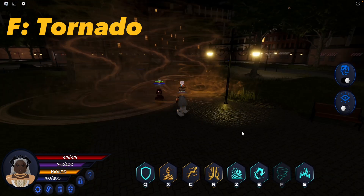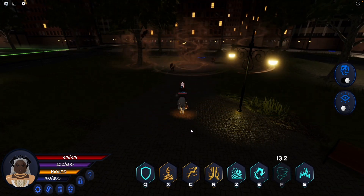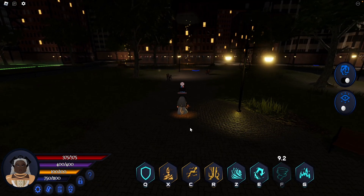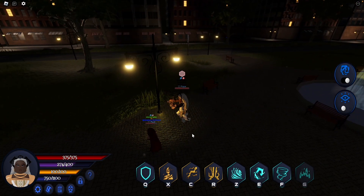F: Tornado. Summons a large tornado that grabs all nearby players dealing damage. G: Heat Wave. Chokes all nearby players dealing damage.